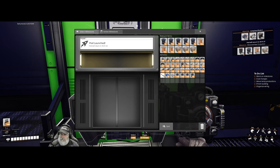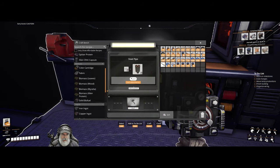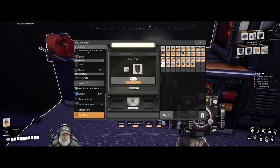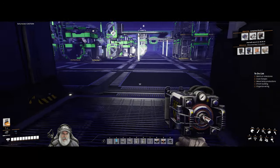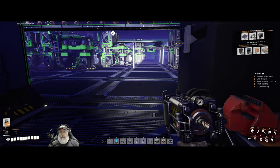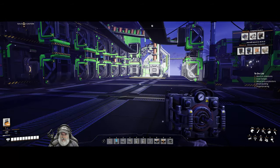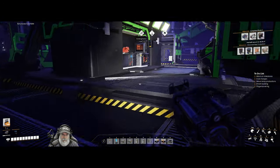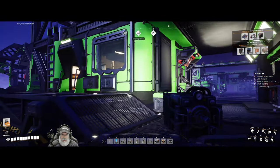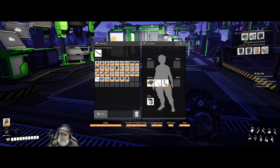We have everything we need for advanced steel except for 200 steel pipes, which I can make here, but we need steel to do that. I'm not planning on doing any steel production at this factory - steel production will start at our new factory. So that's probably all we're going to do right now for milestones.